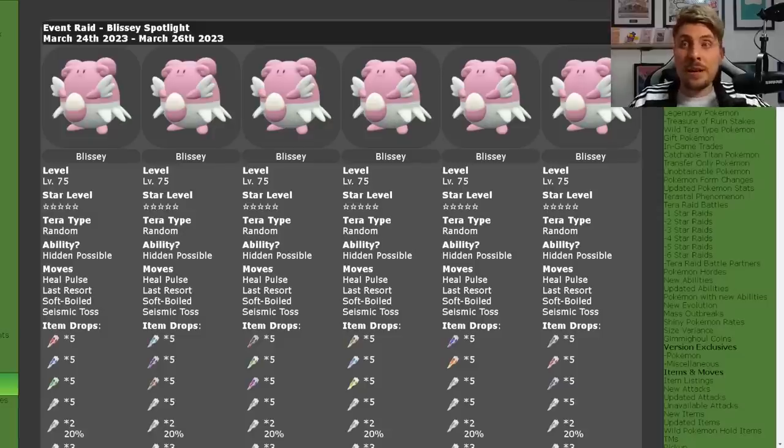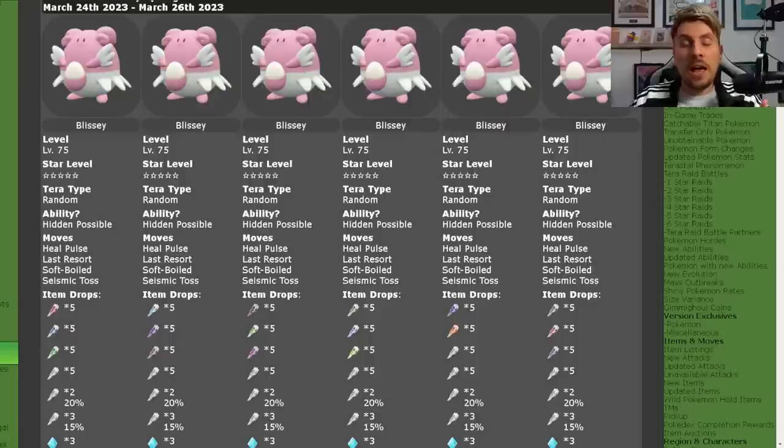The event itself is running from the 24th to the 26th of March, featuring Blissey alone, and will offer probably the best method we've had so far in these games for farming Terror Shards. All of the Blissey featured in this event will be rated as a 5-star Terror Raid Den and will all have a random Terror Type attached to them.